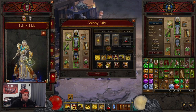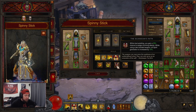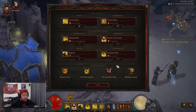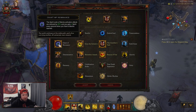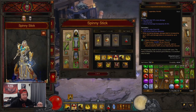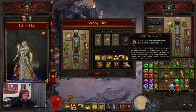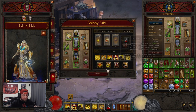Into our passives: Beacon of Ytar for cooldown reduction, Seize the Initiative for more damage and attack speed, Guardian's Path for dodge chance — I tested without it and we took a lot more damage, which also hurt our Molten Wildebeest's Gizzard shield. Then Relentless Assault for 20% more damage against blinded, frozen, or stunned enemies — and pretty much every enemy is going to be frozen.